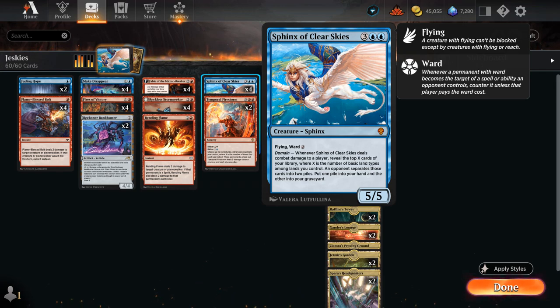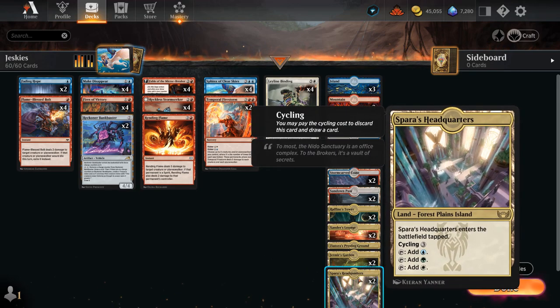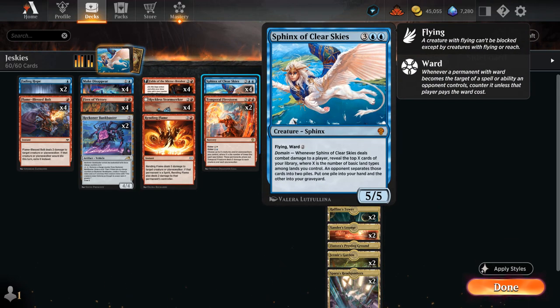If the opponent doesn't answer the Sphinx, it can run away with the game very quickly, providing card advantage every time it hits the opponent. It also scales with the number of basic land types in play. Despite being only a three-color deck, we have access to all five basic land types thanks to the three-color lands from Streets of New Capenna, giving us full domain. With domain, the opponent must split the top five cards of our library into two piles — one goes to hand, the rest to the graveyard.